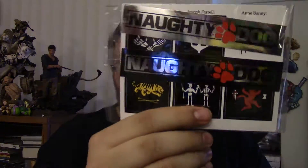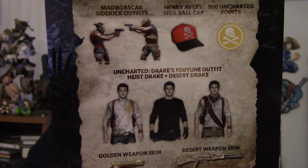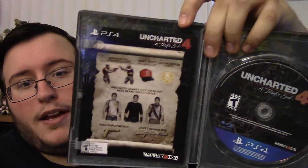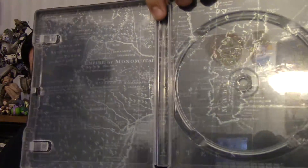Let me show what's inside the steelbook — here's a bunch of Naughty Dog stickers. And here's the multiplayer stuff, codes on the other side. You get Heist Drake, what looks like Uncharted 1 Drake, maybe Uncharted 3 Drake, and Uncharted 2 Drake when he was doing espionage at the beginning of the game. There's the disc, and the background is just more map stuff. They really love their map design for this collector's edition.